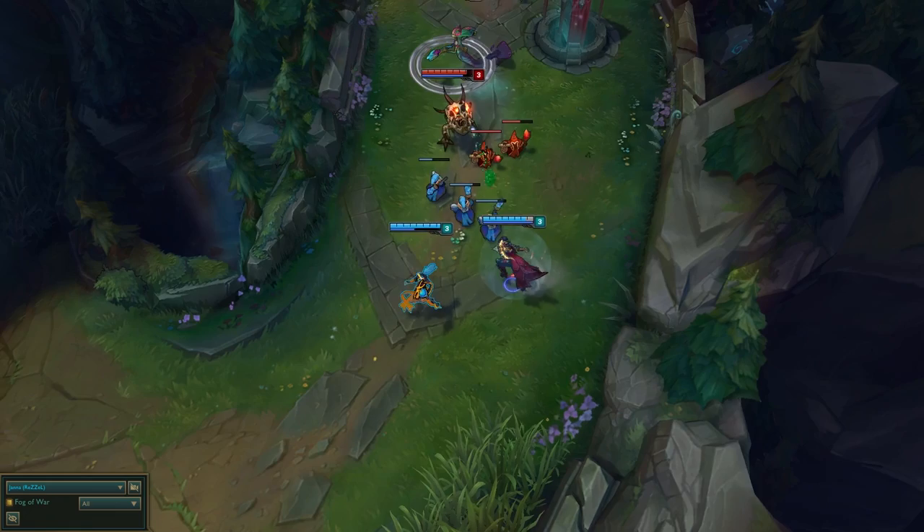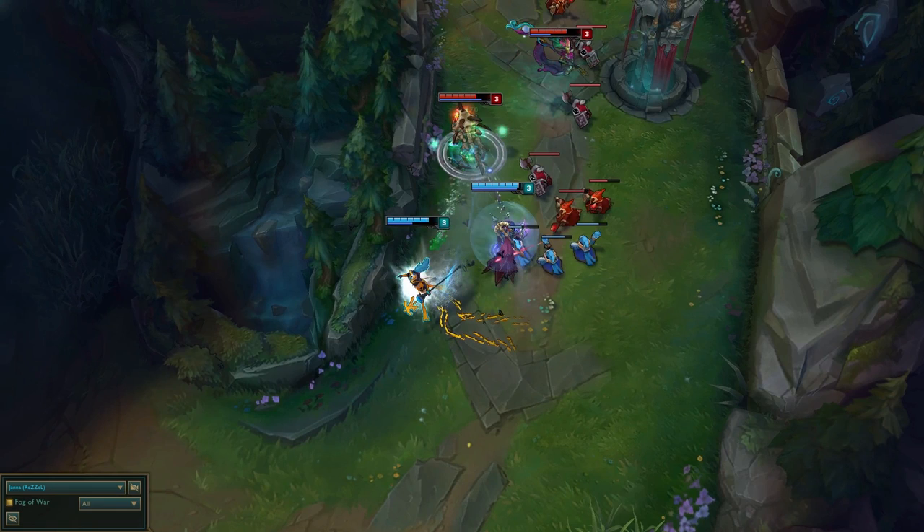To start us off, I'm going to get into the 180-degree rule, which in film is essentially an invisible line that the camera doesn't cross. When playing Janna, I like to imagine this invisible line when positioning with her. By being conscious of this line, you can fully utilize Janna's passive to have a bigger impact on the game.